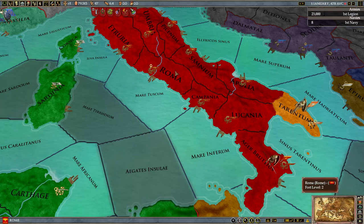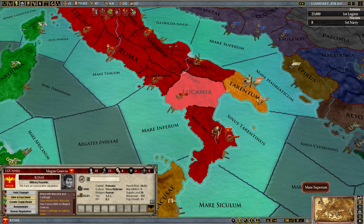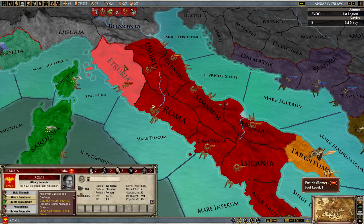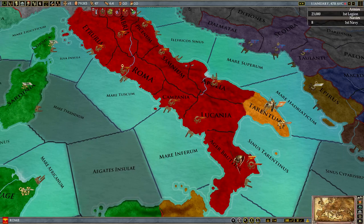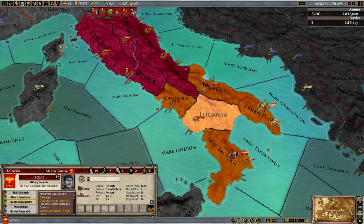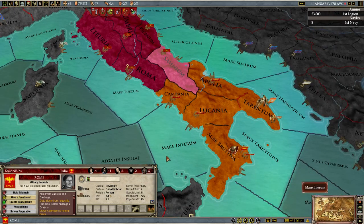So, typical Roman province. As we look around here, there are also other things to look at: culture and religion. Simple stuff — Etruscian, Roman, Roman, Roman, and so on. In addition, we also have to look at what region a province belongs to. In this case, we have two regions: Magna Grazia and Italia. Magna Grazia and Italia are separate regions, and that means they are governed by separate people.